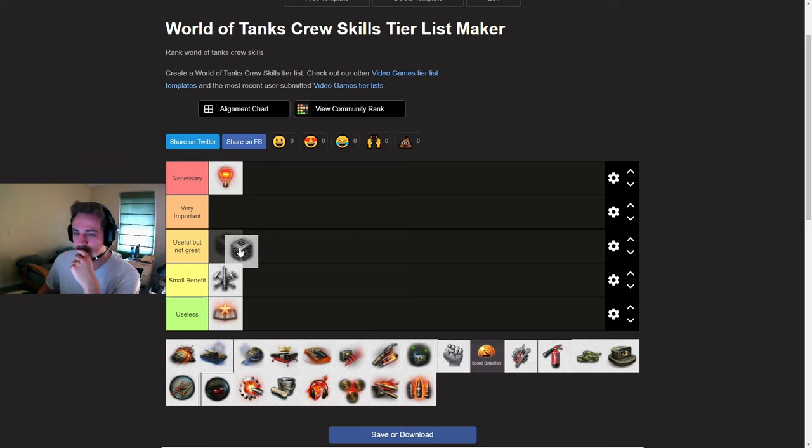Jack of All Trades. I usually save for my 3rd or 4th skill. It depends on whether the Commander also has to be the radio operator, because it's pretty common for the Commander to also be the radio operator. If it's also the radio operator, I'll leave this for later, like 5th or 6th. This is useful especially on tanks like the IS-7 which have their driver die all the time. But on most tanks, it's just meh — not that important. You have a med kit for a reason, and the crew dying twice in a row is not super common.